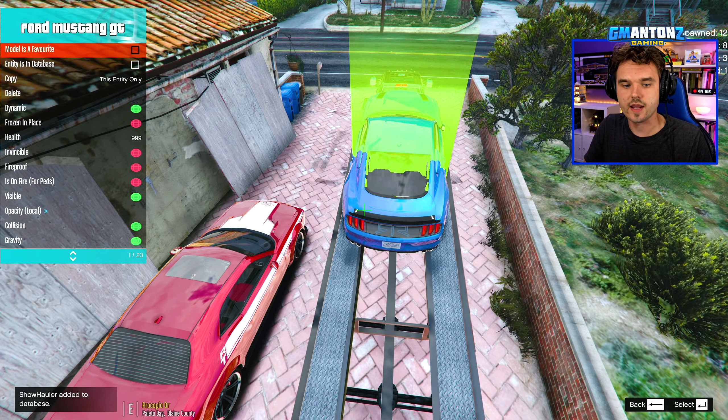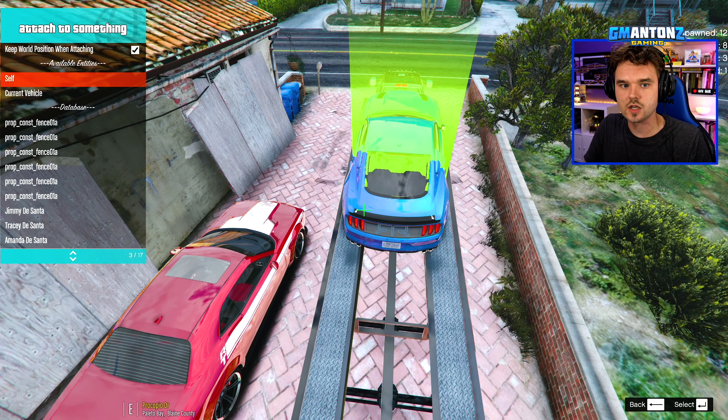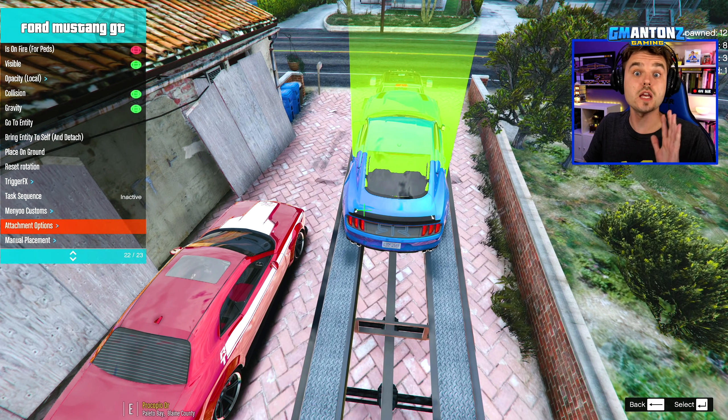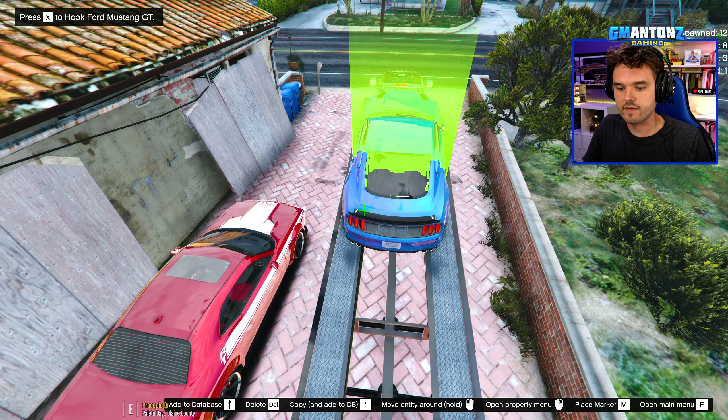I did not select the Mustang — let's try that again. There we go. Attachment option — attach to the trailer. There we go, it is attached. It is ready to go. I think everything is going to be great there.